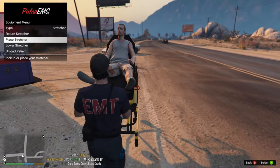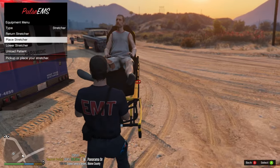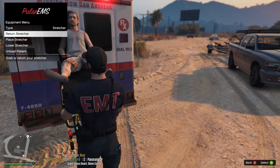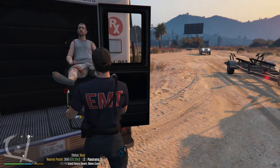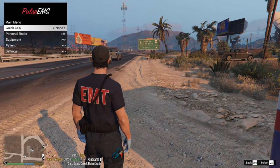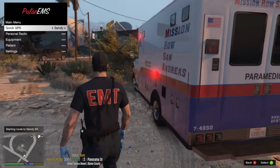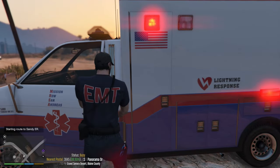This is actually really cool - we're going to take the patient back over to the ambulance and return the stretcher inside with the patient on it. Put him in there. Now go to your menu, go to GPS, and route to Sandy ER. Get back in the ambulance and go code three to take him over to the hospital.